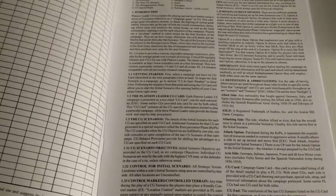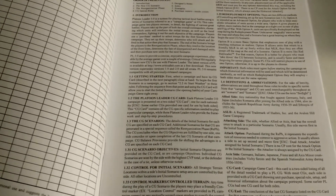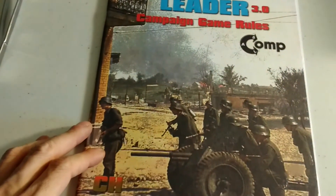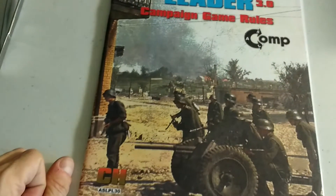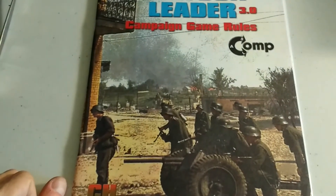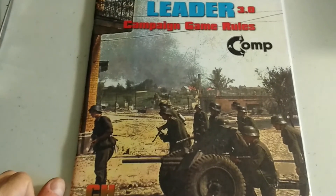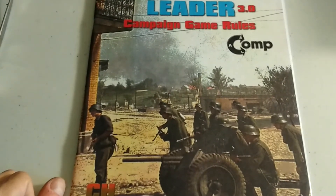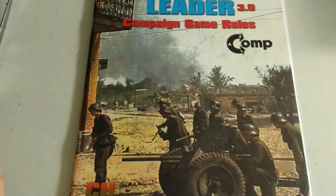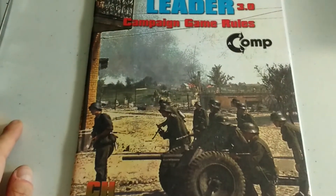The add-on itself covers all the rules you need to link scenarios together — similar scenarios together for a full campaign. It includes rules for reinforcements, rest, relief, withdrawal, patrols — really everything you'd expect from an Advanced Squad Leader expansion covering this sort of material.